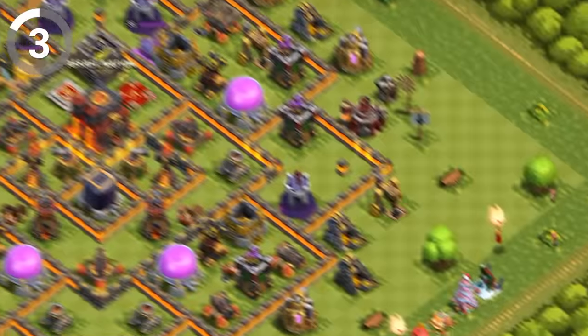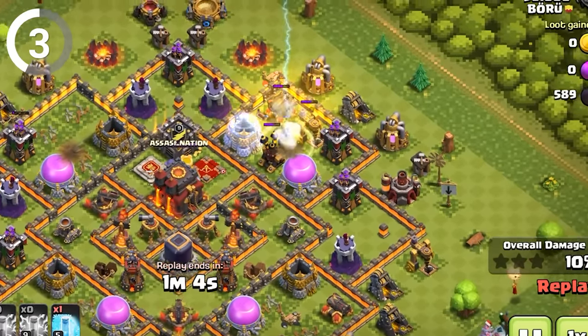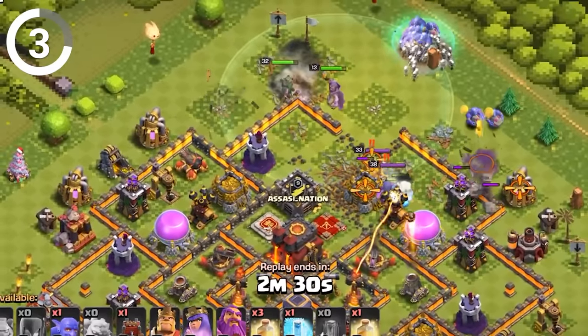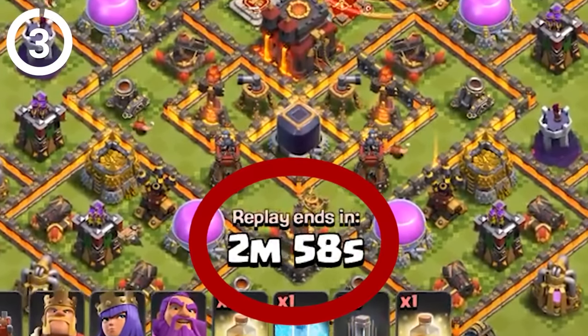I always thought that Clash of Clans replays were just a recording of the match shown in the replay, but apparently it's not like that at all. Because it turns out that replays are actually real-time simulations of the battle. The game records when and where a player taps on their screen, and uses that information to play out the attack. It actually makes way more sense than recording a 3-minute attack.